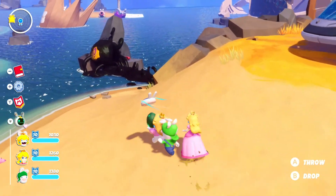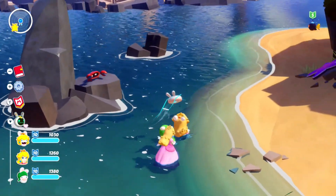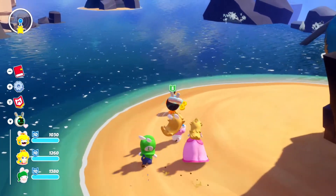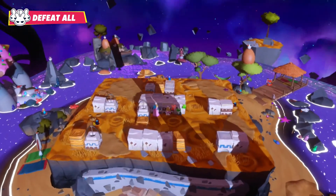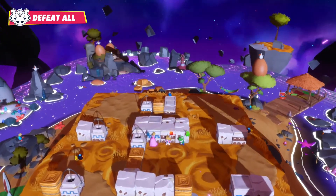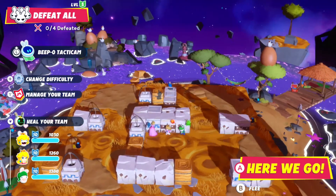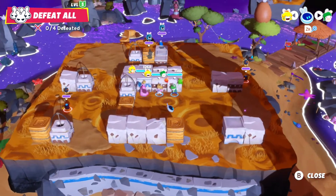All right, so we can kill this thing and get to that last bomb-omb. There we go — that's awesome! And now we have to just defeat all these bomb-ombs, so let's just check them out — there's two bombs and two enemies.